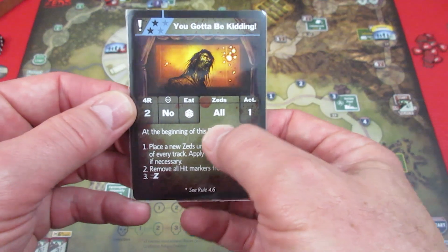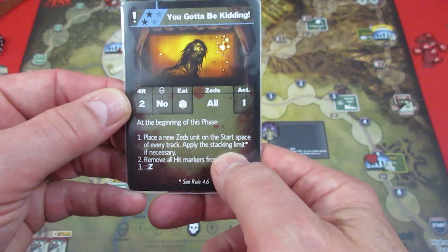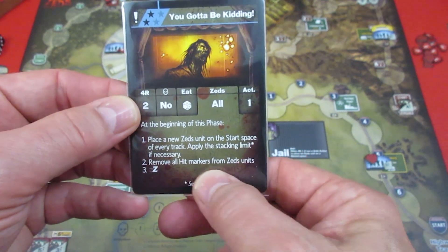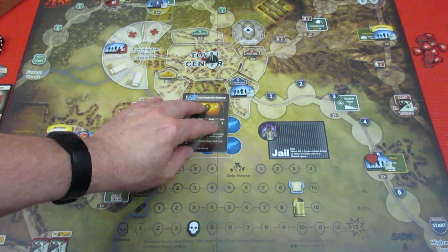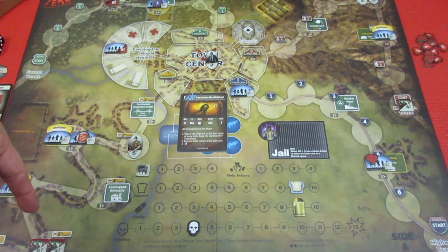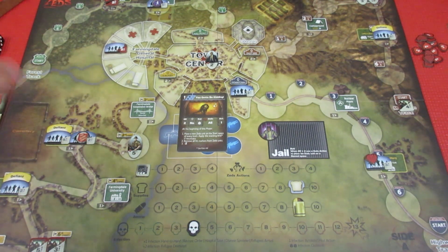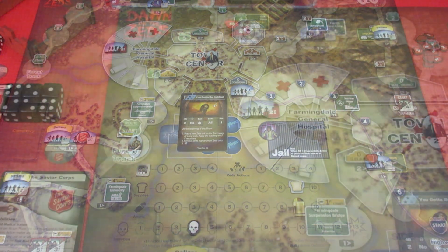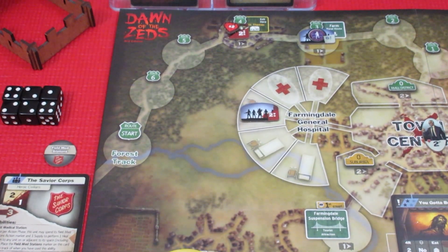All the Zed units are going to move. At the beginning of the phase, place a new Zed unit in the start space of every track, applying stacking limits, and remove all hit markers from Zed units. Then all tracks are going to move. We have a mob right here, so we cannot put one on this location — we're going to end up putting two on the forest track. We had to put two somewhere, so yeah, we'll put them on the forest track.